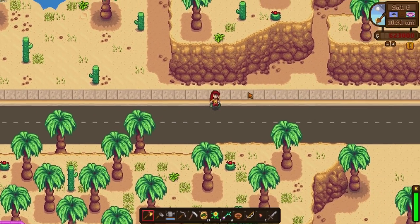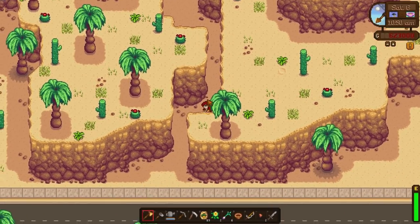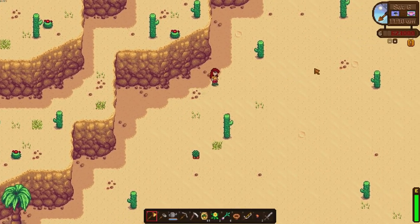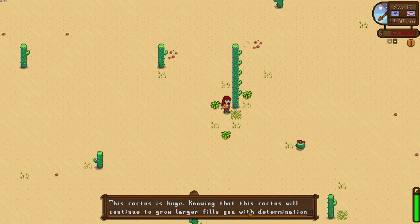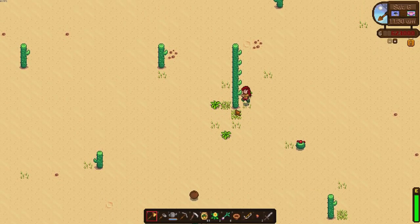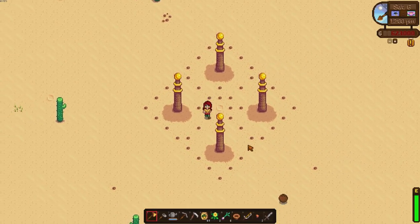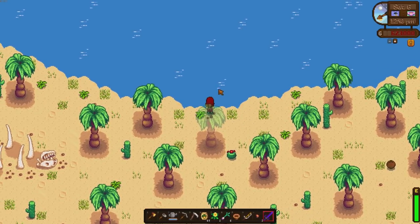We can actually go back this way too - wow, there's lots to explore. Look at this - the school cabin is now here in the desert? Calico Desert is absolutely different - it's changed so much. Let's go explore and see what's around. The school cabin is in the middle there now, there are a lot more places to explore. It's bigger - that was a long drive which made sense. Look at the size of this cactus - it's huge! 'Knowing that this cactus will continue to grow larger fills you with determination.' Can I chop it down? Damn it. This is the place where you get the galaxy sword - you stand in between these holding a prismatic shard and bam, you have the best sword in the game. Now we've got a gigantic lake where you can fish as well - before it was just a tiny little pond, it was so small and a little bit boring. But now we've got a huge place to fish.